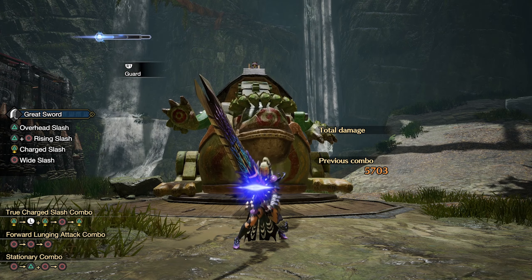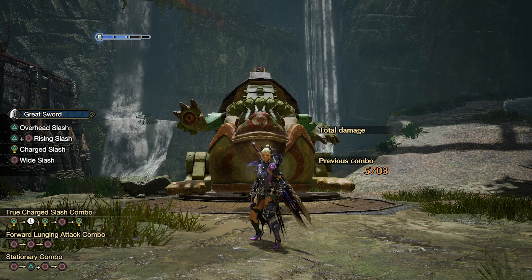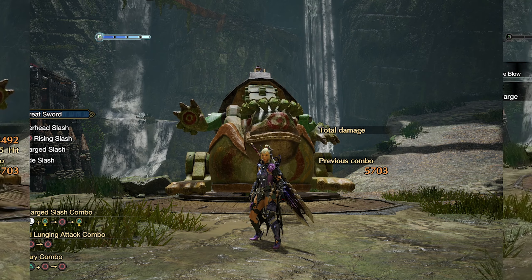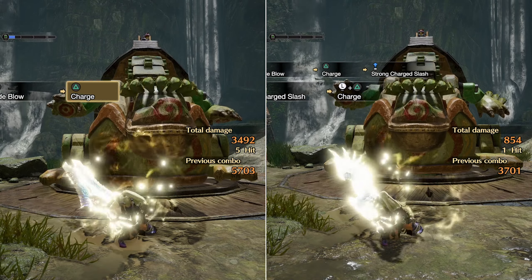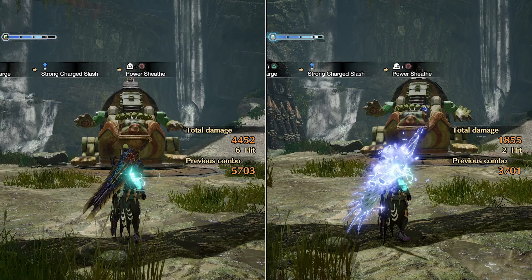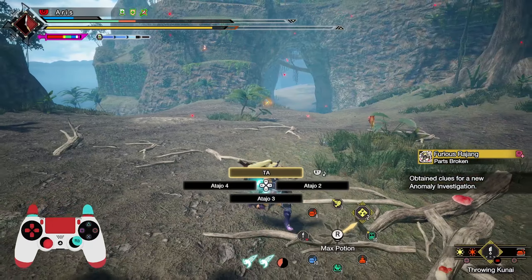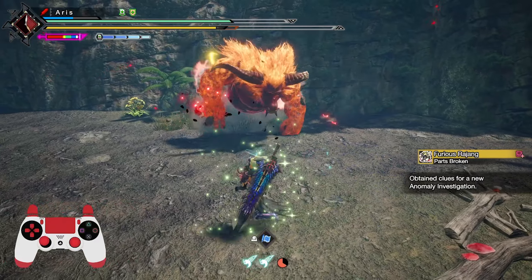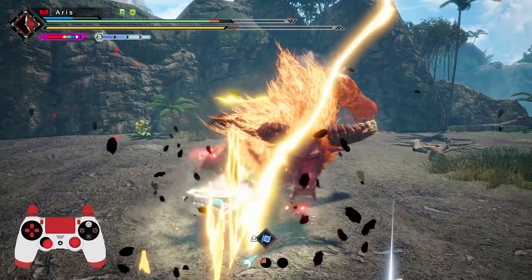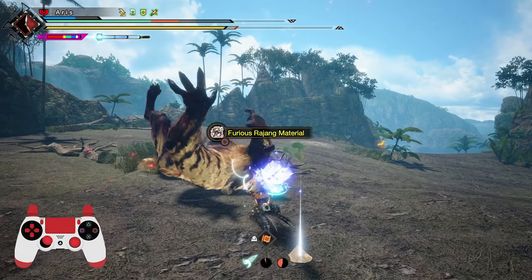We'll explain the different forms of regenerating the bar. Each weapon has its own regeneration time, both sheathed and unsheathed. When you have a weapon unsheathed, there are many factors to consider. The bar regenerates at a very slow pace, and only if you're not moving or just walking. If you're doing any other action like evading, attacking, or blocking, or even recovering from animation, the regeneration stops.